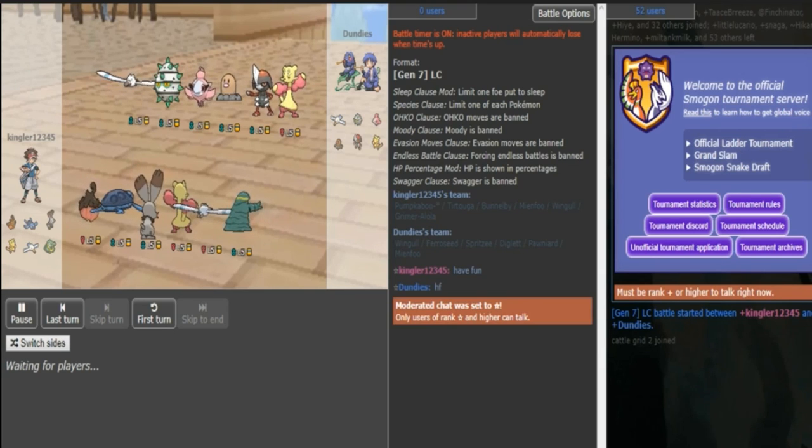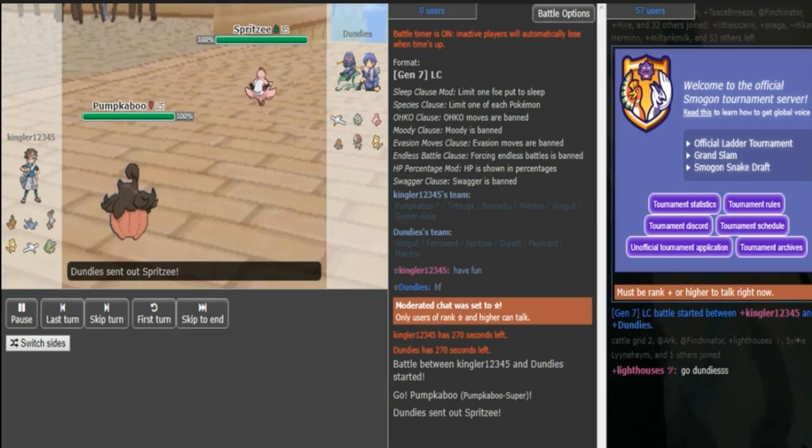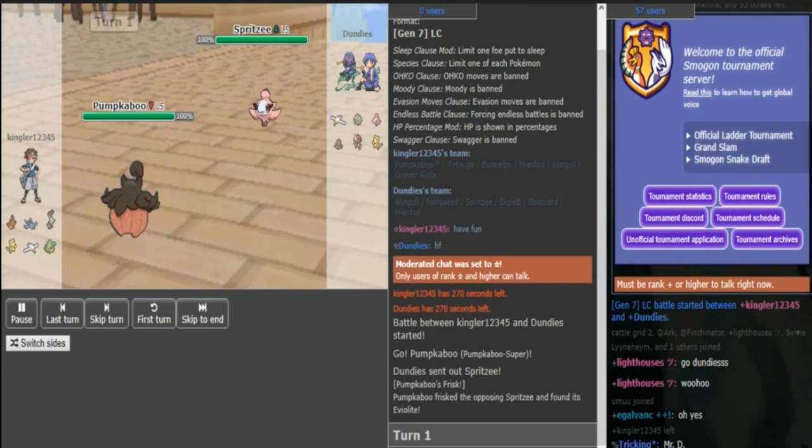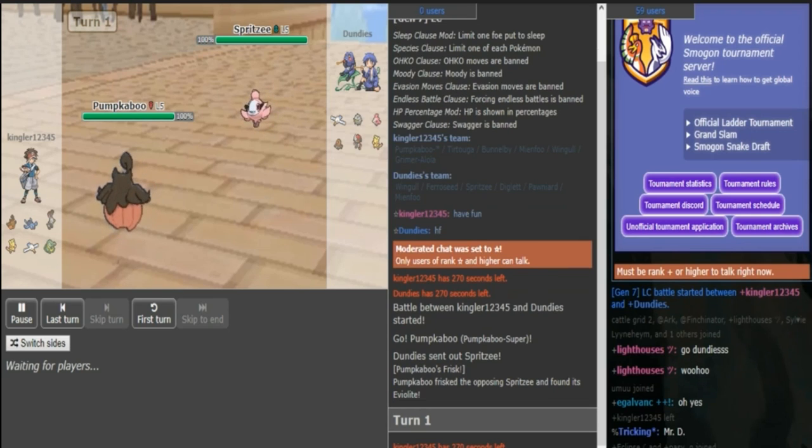Looking at team preview, the obvious play is just to go hard Mianfu — just a brainless play. There's also a Wingull on both sides that puts in work on both sides. Obviously there is a Totuga on Kingler's side, but none of these have the best counters or checks to Wingull, especially if it's Water Z. It needs Fly Z to blow past Ferrisseed though, so depending on the Z-move it can blow past either one.